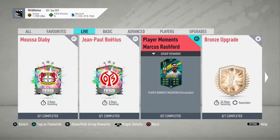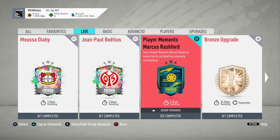Welcome to another FIFA Ultimate Team video. Today EA have released Player Moments Marcus Rashford, a 91-rated striker, honoring his outstanding community contributions — he was able to reverse the government's decision on free school meals during the summer break for kids, allowing them to still have them, which is very nice.